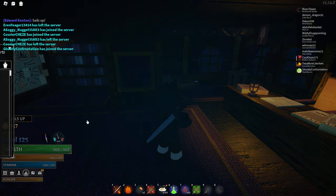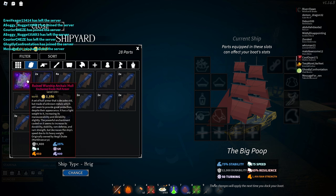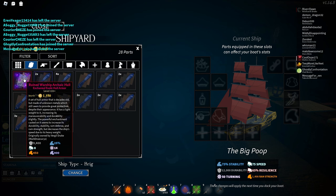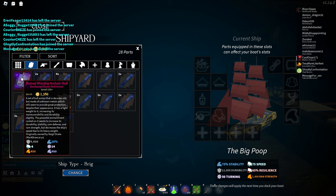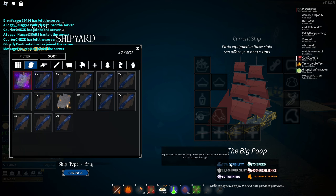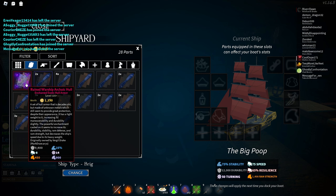So my ship build I will show you step by step. Starting off with the hull armor: I put the warship scroll on my archaic hull and it makes the defense tremendously high. It does lower the speed, but only by a little bit — by 8 — which is not really that big of a difference. And you get huge buffs from the warship scroll anyway. So you get 25 stability, which is super important for the dark sea.